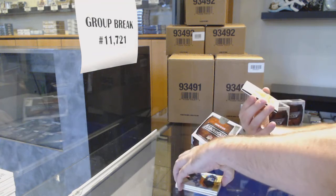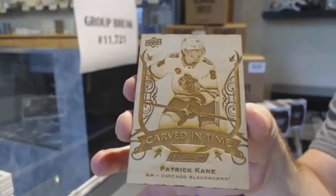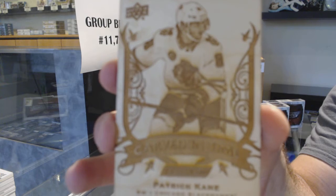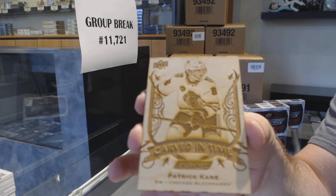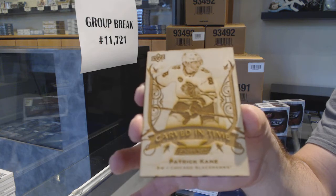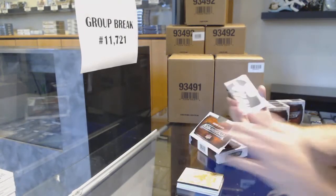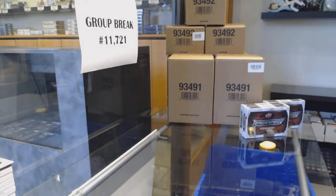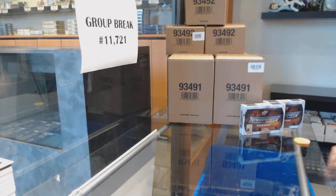We've got our first carved in time for the Chicago Blackhawks — Patrick Kane. Carved in time — any of the veteran teams like that, Blue Shirts are going to like Chicago, generally Montreal, Rangers, LA — they're all going to have a lot of stuff in this. And a Penguins 49, Teddy Blueger, generally — just because of the amount of veteran players in there. I think Edmonton should have a ton in this. Boston has a ton in this.